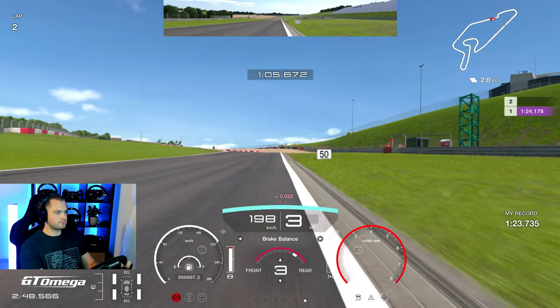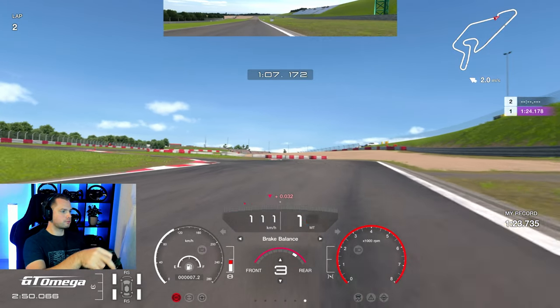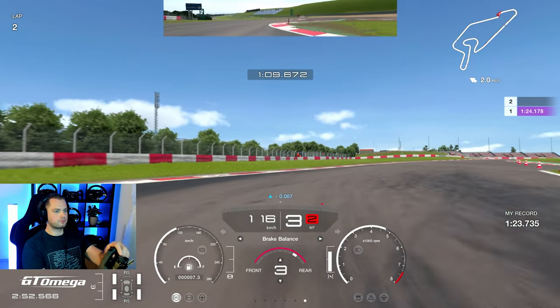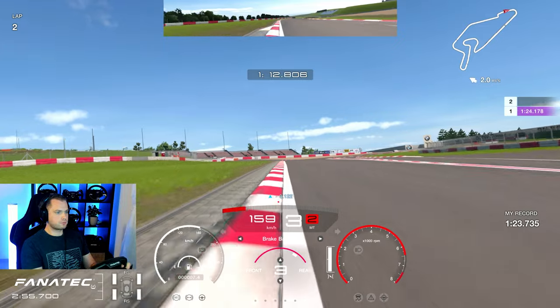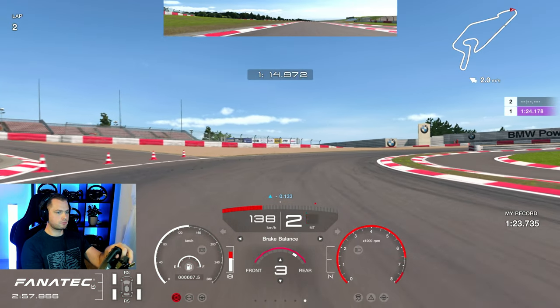At the 100 meter sign, this is where you brake in a straight line — don't turn yet. Pass the 50, then reach this turning point and start downshifting. You can downshift a little bit sooner or a little bit later. Second gear on the way out to stabilize the car, then shoot your way out in third gear — you can stay in second, but I decided to exit in third.